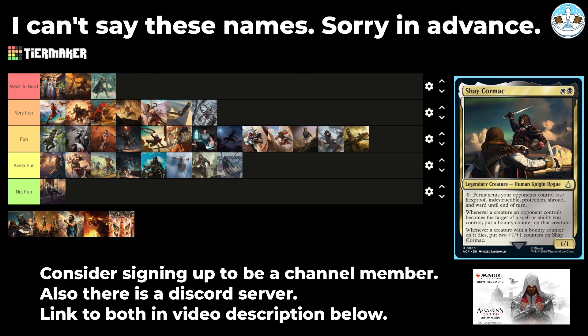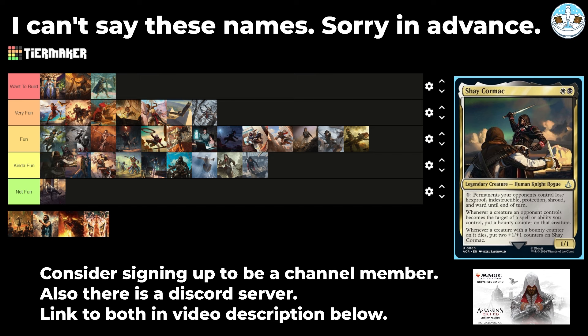Next up is Shea Cormac — a 2-mana 1/1 human knight rogue with a lot of text for an uncommon. One colorless: permanents your opponents control lose hexproof, indestructible, protection, shroud, and ward until end of turn. Whenever a creature an opponent controls becomes the target of a spell or ability you control, put a bounty counter on it. Whenever a creature with a bounty counter dies, put two +1/+1 counters on Shea Cormac. That's a lot of words for an uncommon — all that to say it seems fine. I'll put it in Kind of Fun. Great utility creature though.